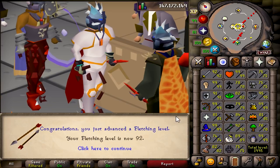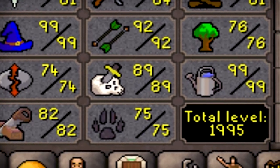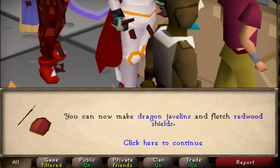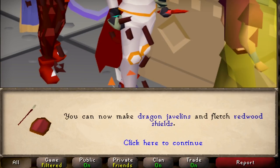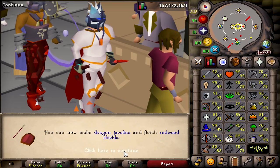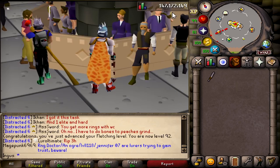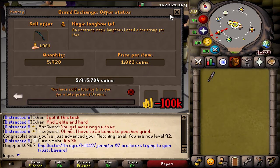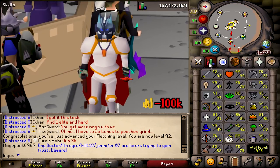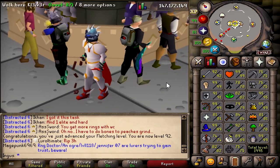If we ever get a new fletching method, it's gonna be redwood shields because they are slightly faster than magic longbows. We bought the logs for 10.16, so we lost about 100k from that — it kinda sucks, but it was a necessary cost to get this level. Pretty cheap compared to most other skills. Let's get the next task.